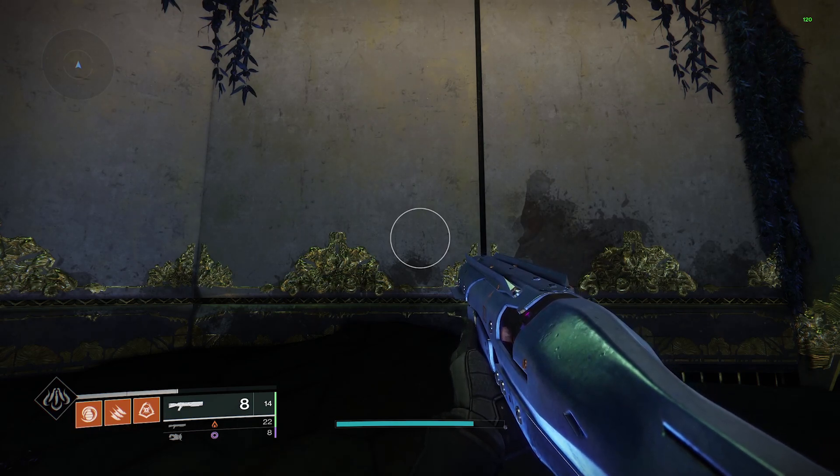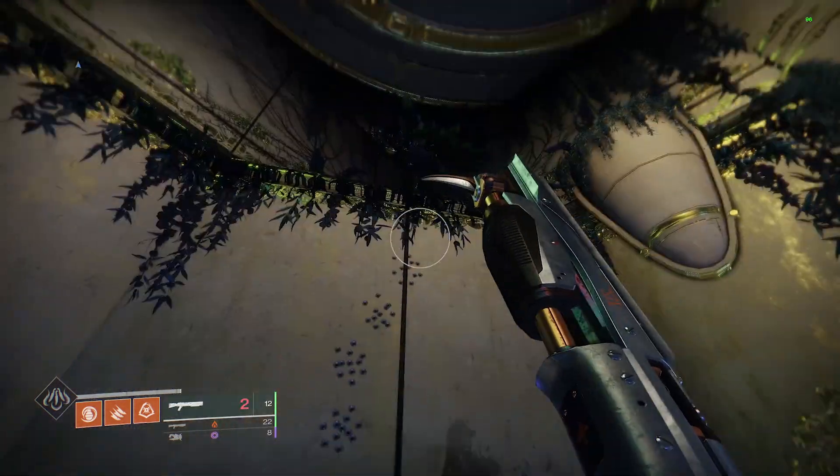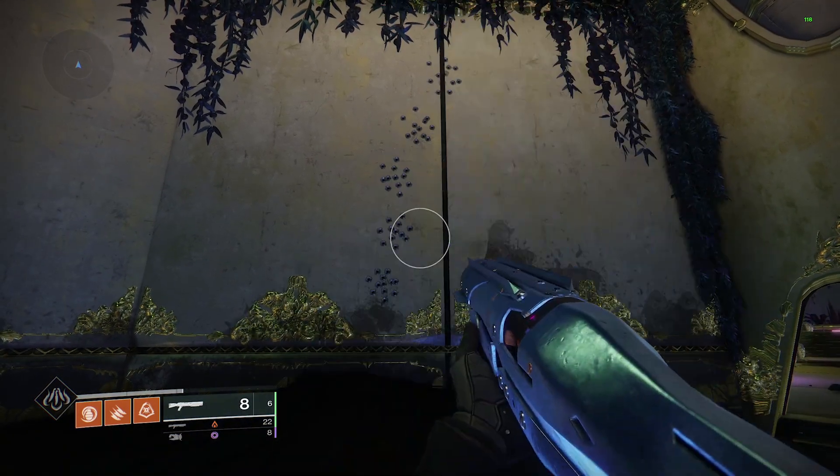Let's do a hip fire test here. You'll notice this goes vertical and to the right if you just hip fire — pretty high kick up, but it's a shotgun, and that's what you would expect.